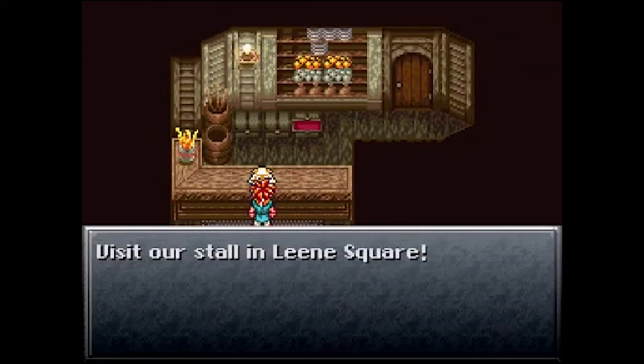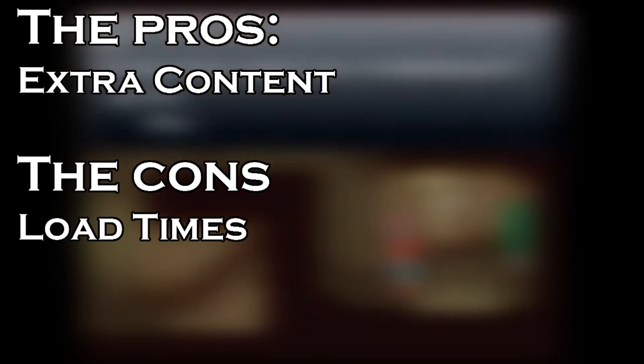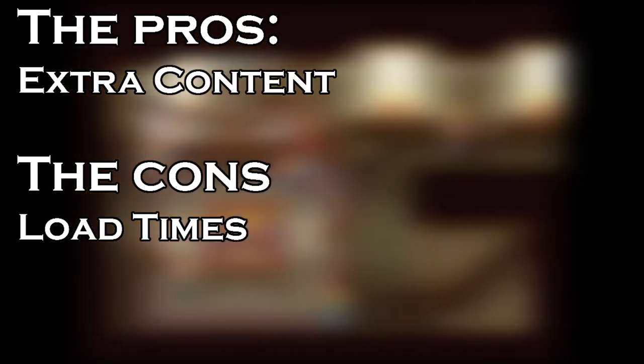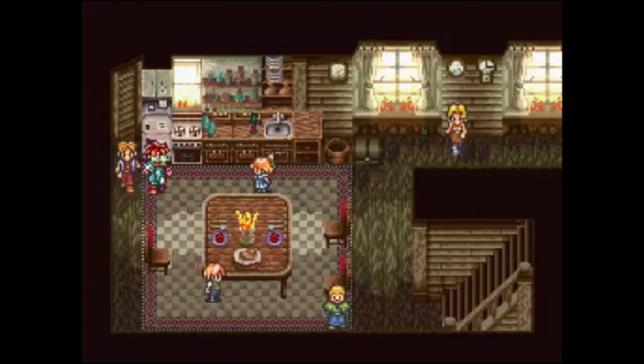In preparation for the release of the sequel Chrono Cross, Square ported Chrono Trigger to the PlayStation in order to catch people up on the story and to drum up attention for the series. The pros of the PlayStation 1 version include extra content — this port included new animated cutscenes and the ability to rewatch them from the startup menu. That same menu, called Extras Mode, included the music from the game, the different endings you have unlocked, a bestiary, art gallery, and more. The cons are the load times. Being on a disc means load times, which can be frustrating coming from the SNES version that had none. For me, this is really a big deal, but for you it might not be.